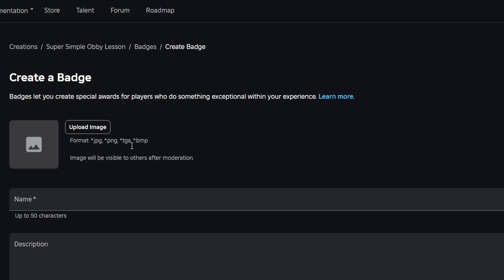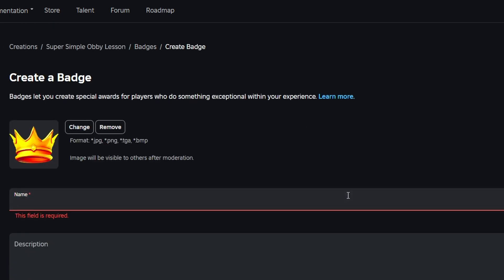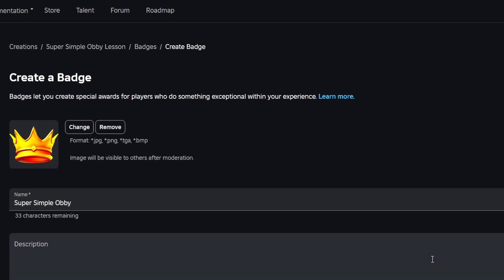Now that we've created our first badge, let's go ahead and create our next one. Our second badge is going to be called Stage 10, and for the description it's going to say: completed the first 10 stages of Super Simple Obby. Then for a third badge, we're going to call this Rebirth, and for the description: completed the entire Super Simple Obby. And now we're only going to create one final badge. This badge is going to be called Super Simple Obby, and for the description: thanks for giving our Super Simple Obby a try. This badge will be given to players when they join the game for the very first time.